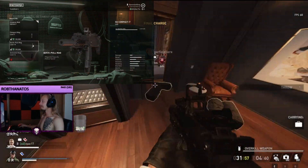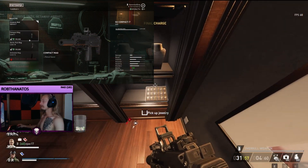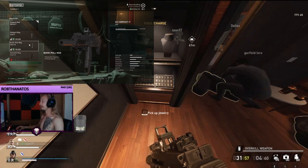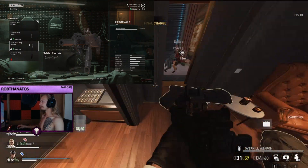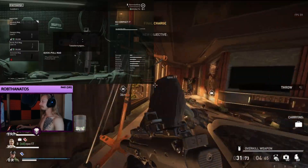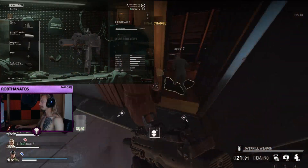As for the magazines, you can always go for quick pull, you can always go for extended, you can always go for the compact. The only real reason you'd go for the quick pull here is that it gives you increased magazine capacity, so I'm going to go ahead and throw that on there.